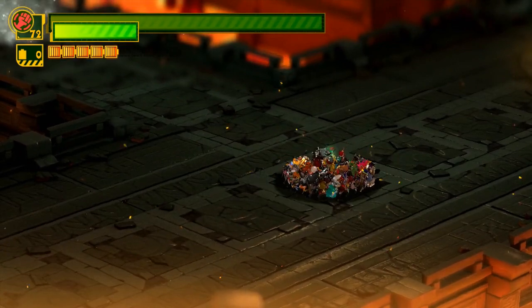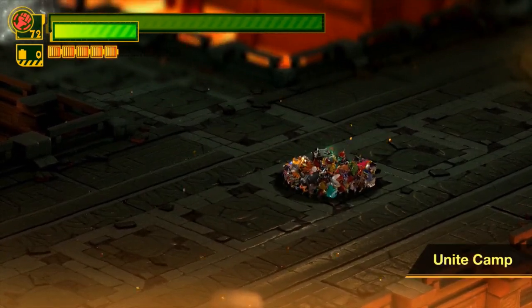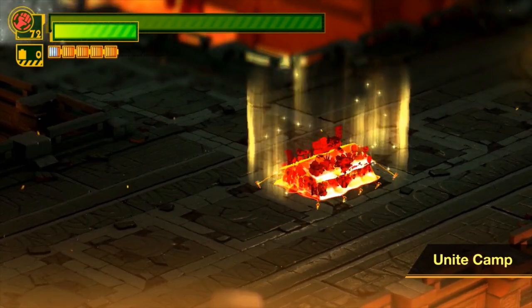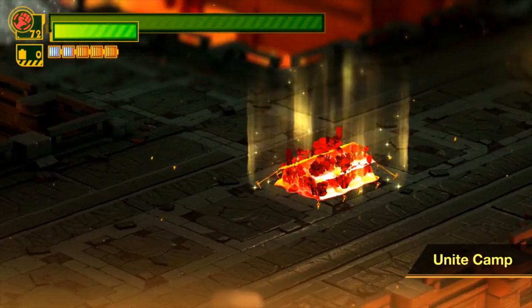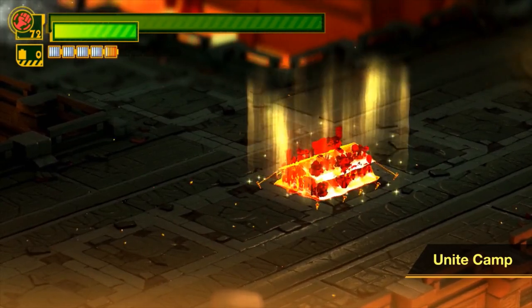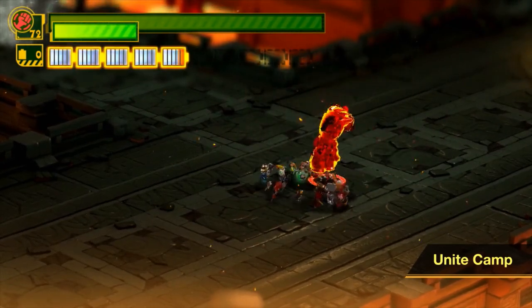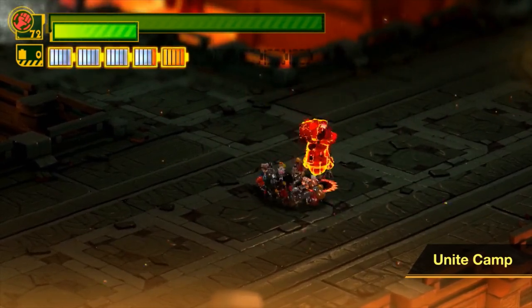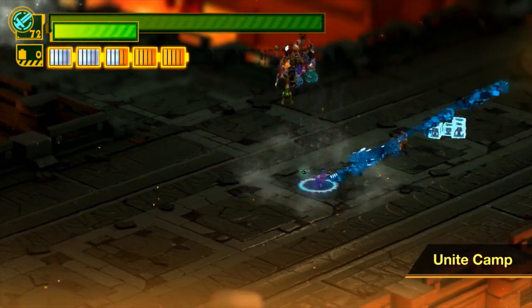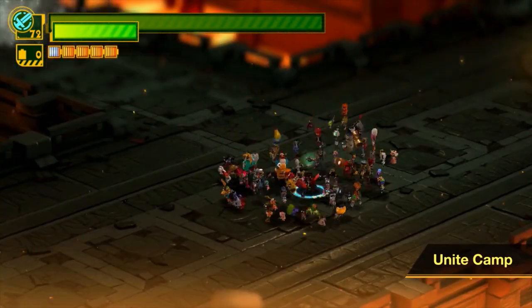Unite Camp is a weird one that's really hard to learn how to use at first. Normally you hold it and it brings all your people together, but if you just keep them closed up for a long time they get in a tent. You can see our battery meter is now turning white. Unite Camp lets you supercharge your batteries, which means you get extra batteries that slowly drain over time. No matter how big or small you make your drawing, it'll always be the largest Unite Morph it can possibly be.